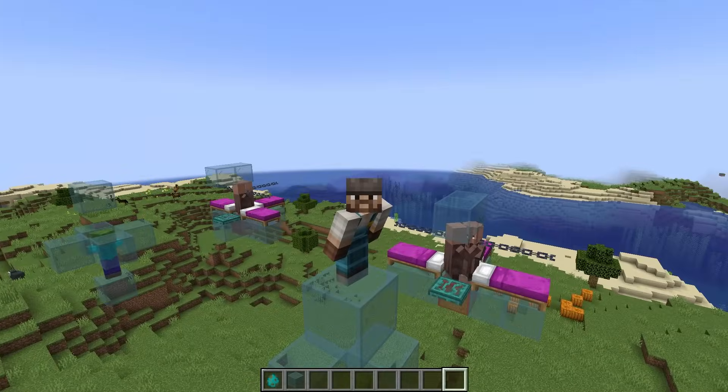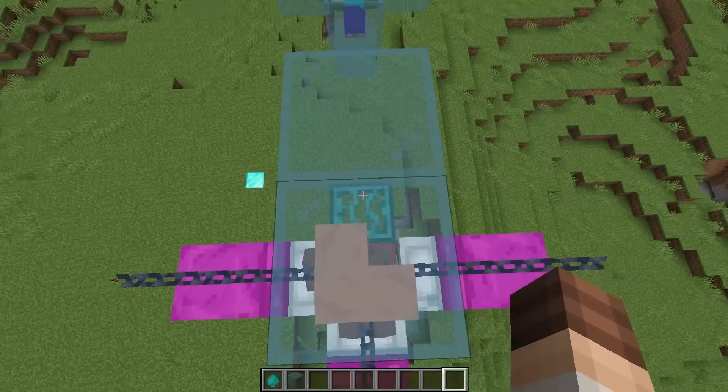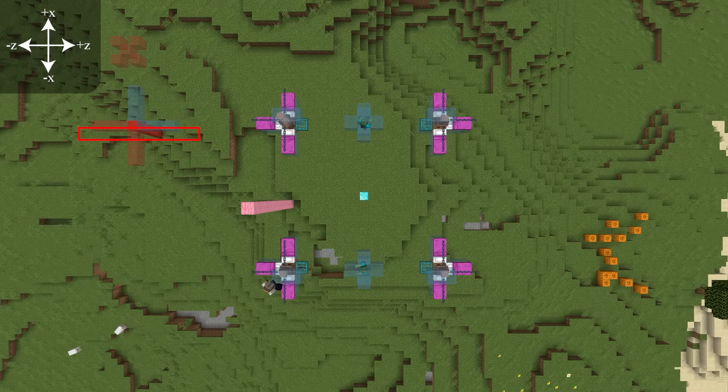Once this is done, we can start with the spawning platform. This is a little weird since it's not symmetrical, so pay attention. Let's start in the negative X and negative Z corner. Verify this by standing on the block above the villagers — the other pockets should be in the positive directions. First, place obsidian under your feet, then two more in the negative Z direction. Then in the negative X direction, place two solid blocks, one obsidian, then one more solid block.